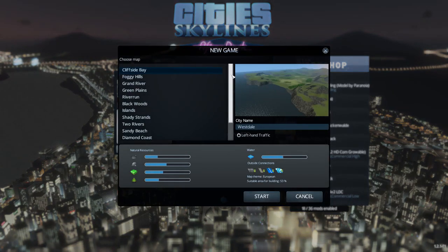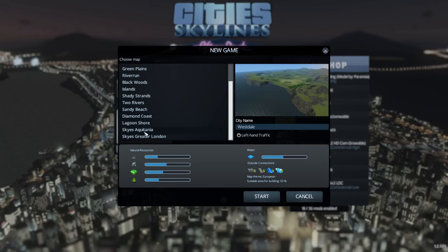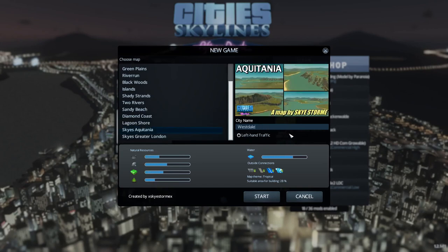So let's start a new game. I'm so ridiculously excited about this. We're going to be playing on the Aquitania map — let's call it Aquitania. I'm going to use right-handed traffic. We've got all the different natural resources in here, tons and tons of water, and the buildable area is like 28%, which is kind of cool. We're going to be using After Dark and I'm going to be showing off all the After Dark stuff in this map.